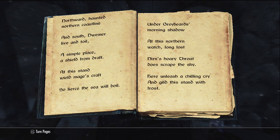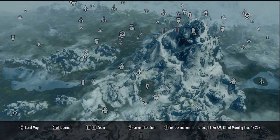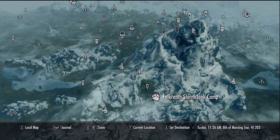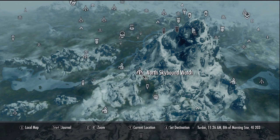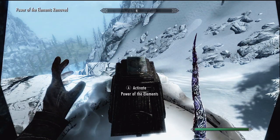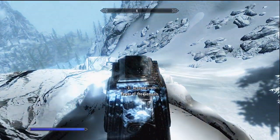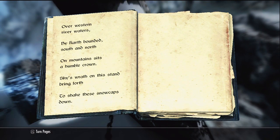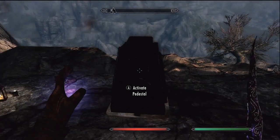The next place you need to come to is North Skybound Watch. You can get there by going to Helgen, following the path towards the Falkreath Stormcloak Camp, then going to Orphan Rock. What you need to do here is pretty much like the last one but you just need to use a frost spell. You'll see a pretty big explosion — take it off, read it once more, and there'll be another page.